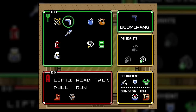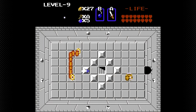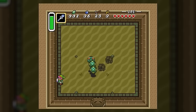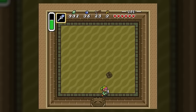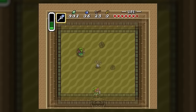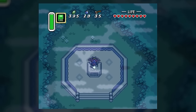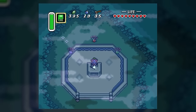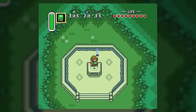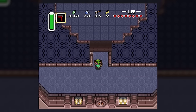The boss of the second light world dungeon, the Desert Palace, is actually multiple bosses called Lanmolas. This is another recurring enemy in the franchise, having debuted in the original Legend of Zelda. Lanmolas are monstrously large worm-centipede-insect things that burrow underground and resurface to attack their prey, covered in armor with their only weak points being their heads. For all intents and purposes, they appear to simply be wildlife placed there to safeguard the Pendant of Power. There are three pendants in A Link to the Past — the Pendants of Virtue — used to prove that an individual is worthy of claiming the Master Sword.